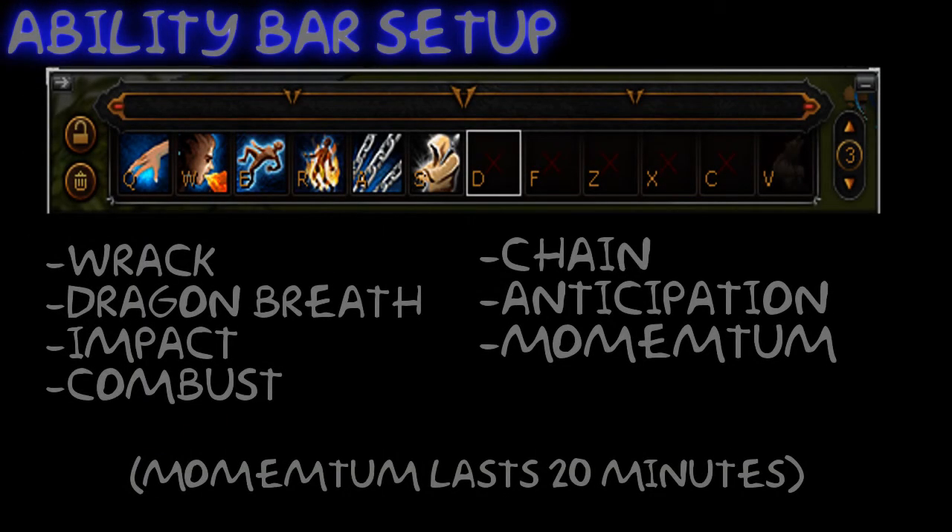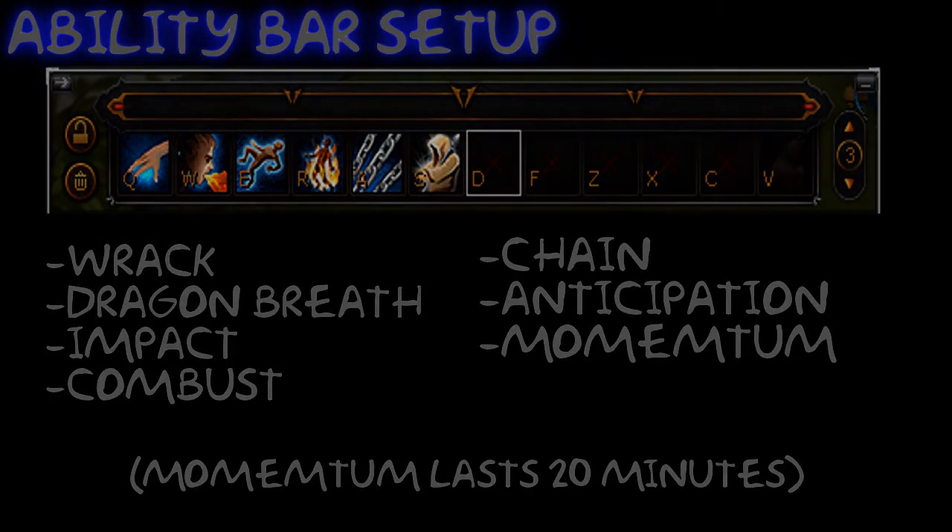For the Ability Bar, you just want to use a bunch of basic Magic Abilities to gain a max Adrenaline Bar so that you can activate Momentum. You want to use Wrack, Dragon Breath, Impact, Chain, Anticipation which is a defensive ability, and then finally Momentum. Momentum lasts for 20 minutes so you will have to repeat this cycle every 20 minutes.